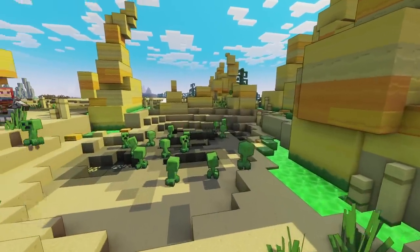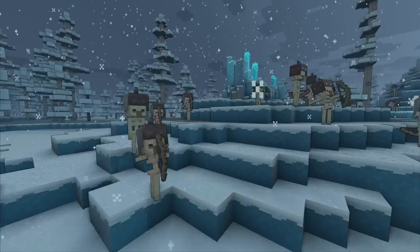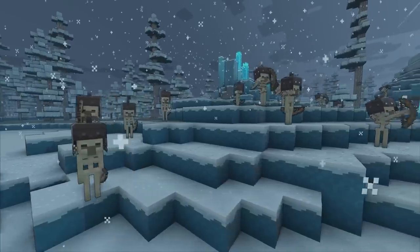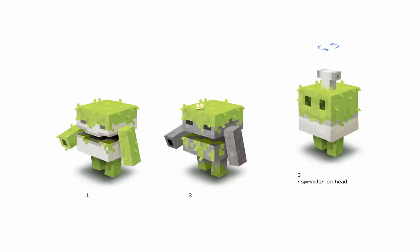We are going to have a couple vanilla Minecraft mobs in Legends, so you're going to see some familiar ones: the creepers, the skeletons, and the zombies. And then we also introduced a plank golem, the cobblestone golem, grindstone golem, and the mossy golem.